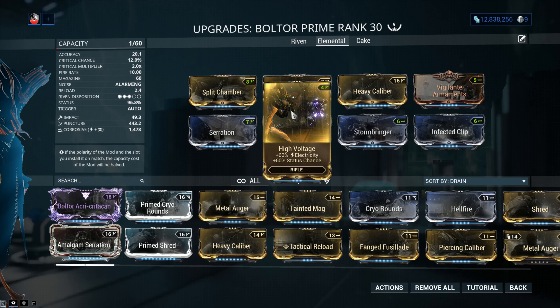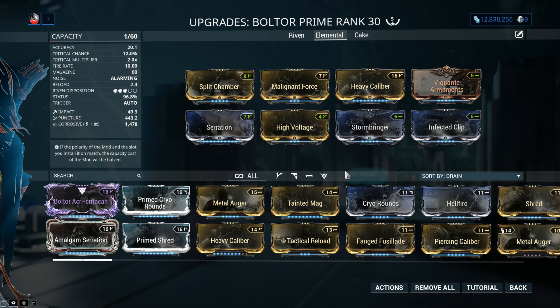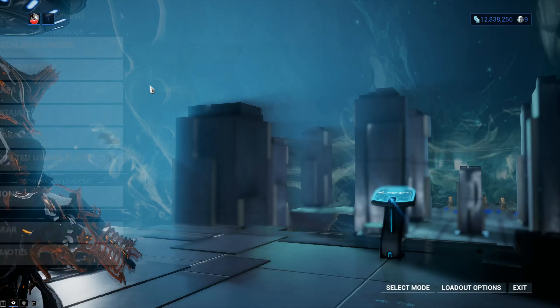Malignant Force and High Voltage — 60-value mods forming Corrosive — and a 90-value mod as well. Because I can't really go into Crit, what I can do is go into Shred and make use out of that large magazine. But we're going to keep it like this for now for the sake of the numbers.